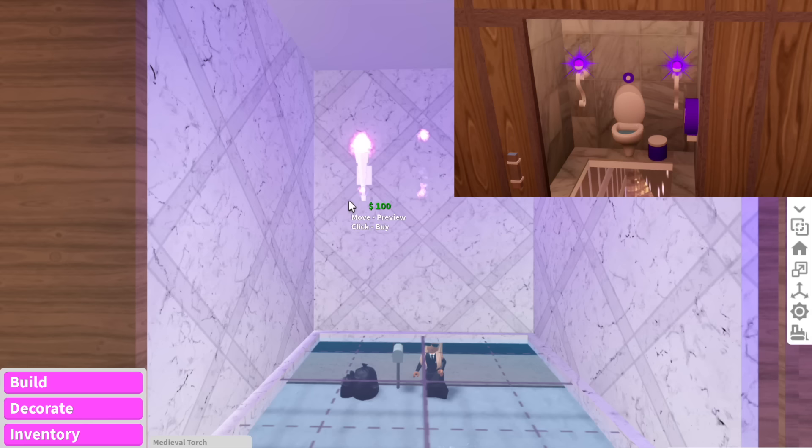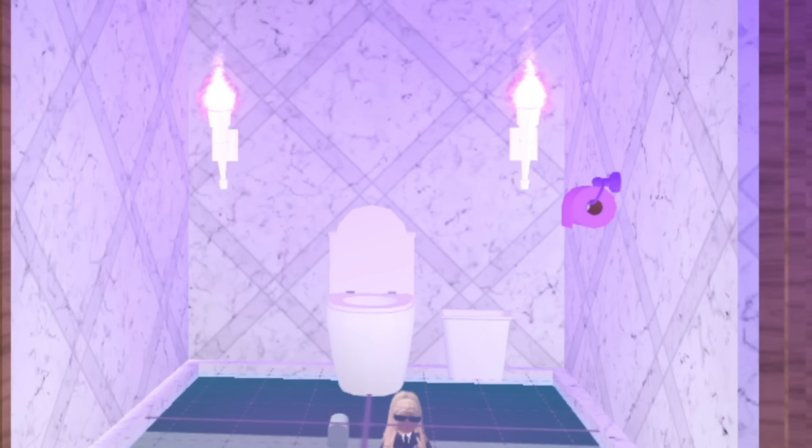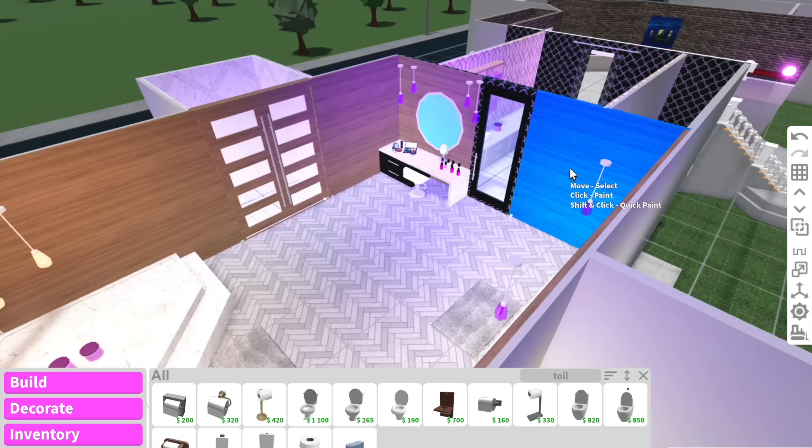The toilet just has these weird torches in it. They also have purple toilet paper. This looks like a sacrifice is about to happen. So now we can move on to downstairs, which is kind of fun.